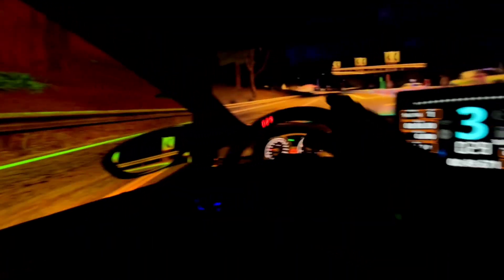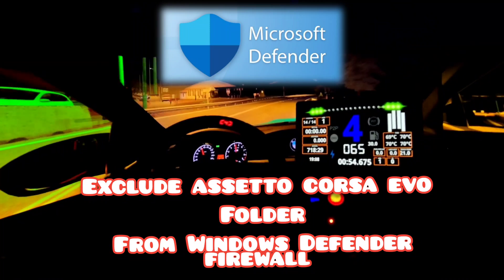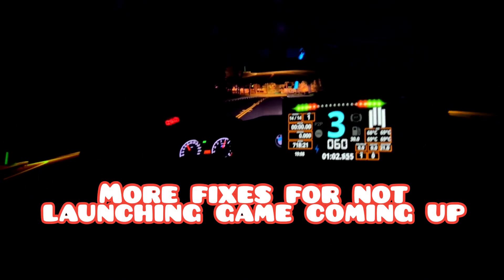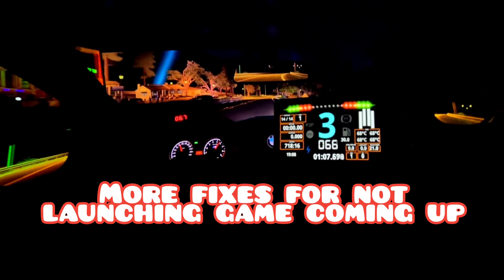If that does not work, you will need to enter your Windows Firewall Defender and make sure it is not blocking the game. Just make sure the Defender excludes the Assetto Corsa EVO folder. Now that we can launch Assetto Corsa EVO, let's move on to the next problem with this racing sim.